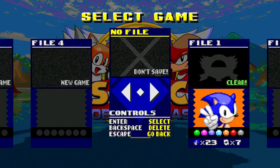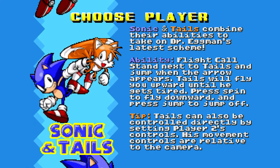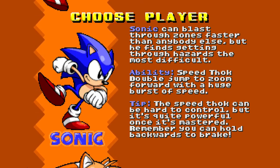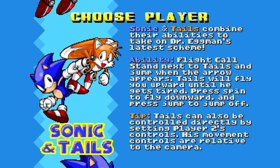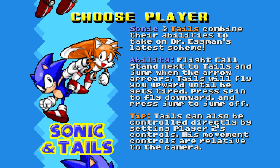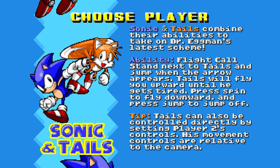On peut faire le jeu sans sauvegarde à l'ancienne. Mais surtout, très important, on peut choisir un personnage. J'ai fait le jeu avec Sonic classique, mais dans cette nouvelle version, on a la possibilité de jouer avec Sonic et Tails — comme dans Sonic the Hedgehog 2, on est accompagné de Tails via une IA.